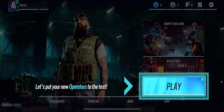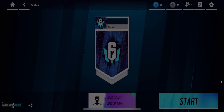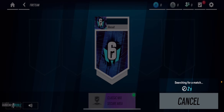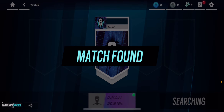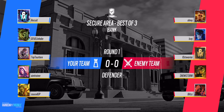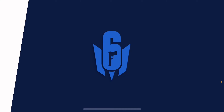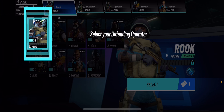Let me first see everything else I can do before they force me into a game. I just noticed on the bottom left you can see a voice chat icon — so you actually have the option to use voice chat. That's insane. This game is gonna be fun as long as I can change the HUD, get more operators than just Rook, and use voice chat.